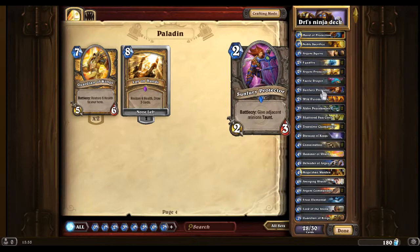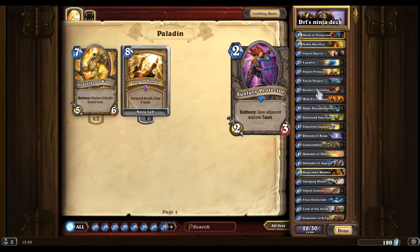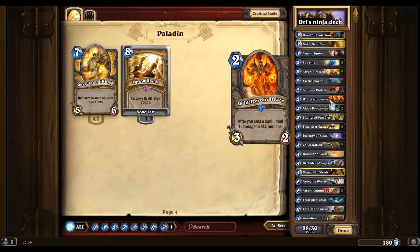Sun Fury Protector is useful because if you have loads of Silver Hand Recruits on the board, they get Taunt. Wild Pyromancer is in here kind of to fill some space. It's a useful 3/2 for 2, but the only problem is that it's spell-heavy, so you have to be careful when you play it.